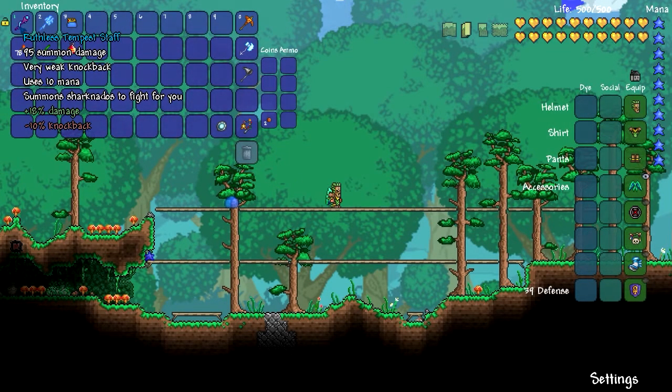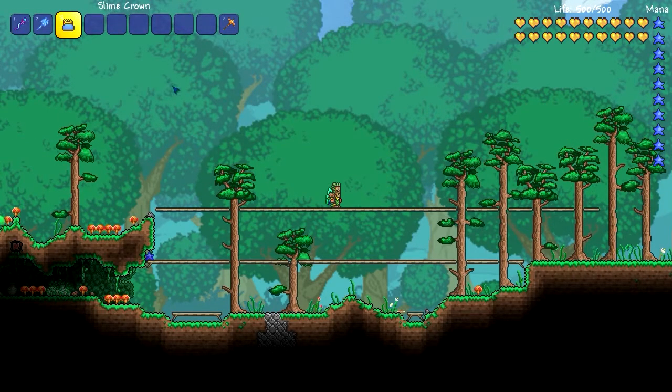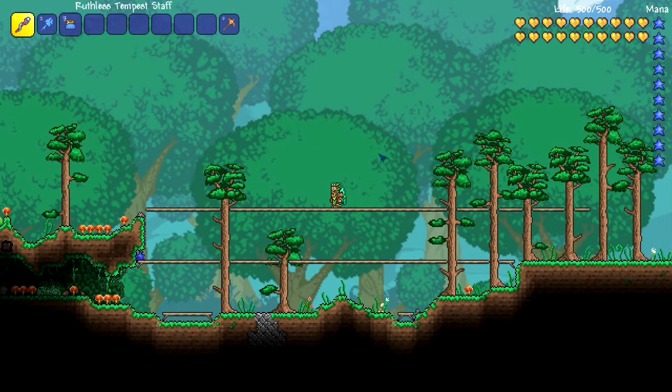The next thing we're gonna take a look at is the weapons we're using. We're gonna be using the Ruthless Tempest Staff, which gives us the most damage. I'm also gonna use the Mystic Staff of Frost Hydra, and I'm just gonna show you really quickly how well this does against the Slime King.